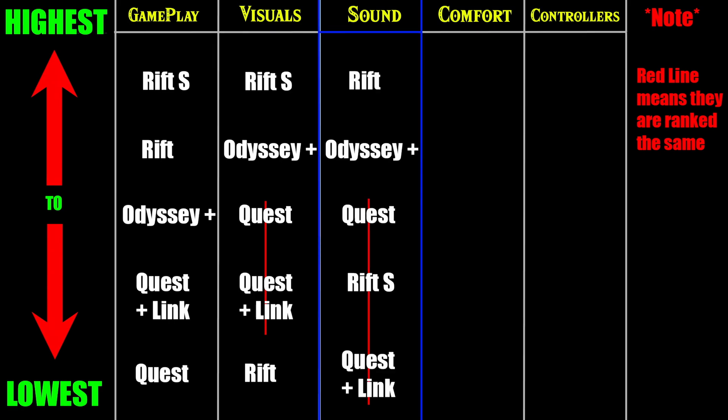Sound is obvious. The Rift nailed it with their over-the-ear speakers. The Odyssey Plus also has over-the-ear speakers, but they just don't quite go low enough — or it might have been comparable. The Quest, Rift S, and Quest Link all use that built-in projector-style speaker on the side. It's good, but it's not as noise-canceling and just doesn't feel as good — you don't really get the bass hitting you while you're playing. So those are all kind of ranked the same.